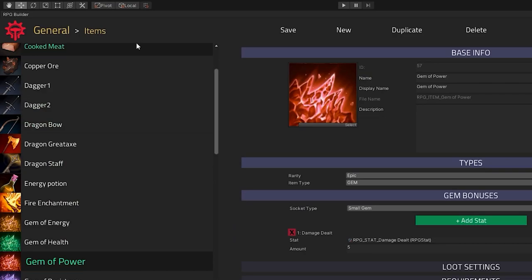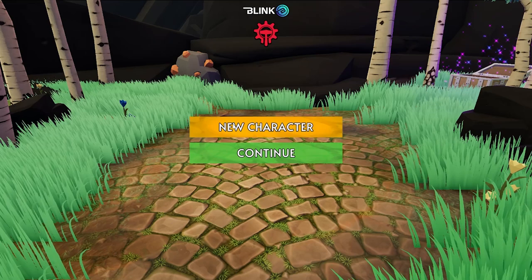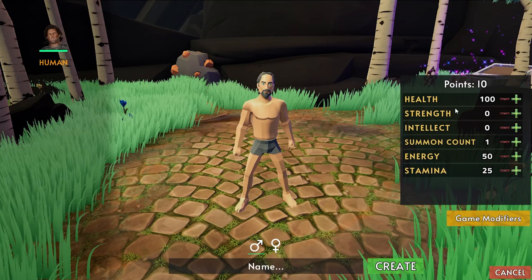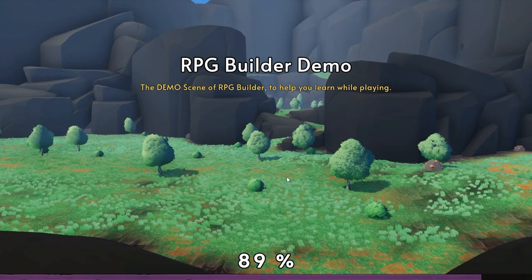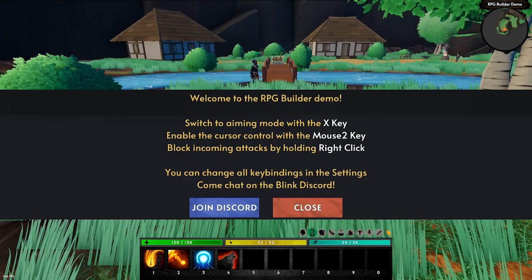Let's try out the demo scene. First up, you start off on the main menu, and you have the ability to make a new character or continue, so it already has a save and load system. When you make a new character, up here you can select the various races — by default there's only human. Then you've got a bunch of stats and some points that you can add, as well as a bunch of interesting game modifiers — tons of interesting systems. Then you type in your name, select your gender, and hit create, and you see the loading screen. It also has a nice image and shows the progress on the bottom. Here's the demo with some really simple, nice controls. The developer is very active on Discord, so if you have any issues, just go there and ask any questions.